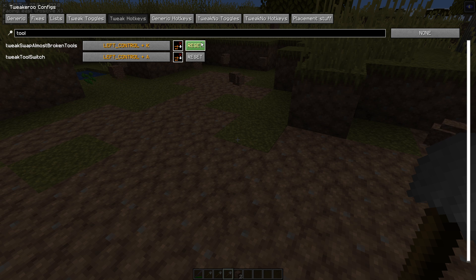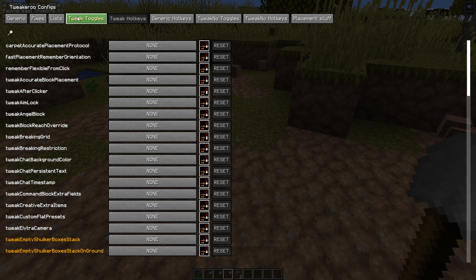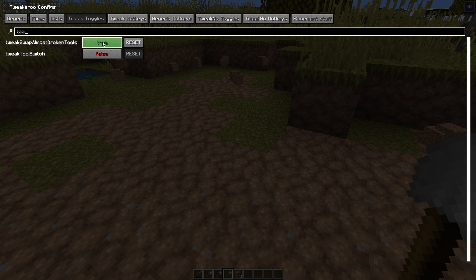You know it works because that got lit up. Press escape twice to come out, and now use that key combo to turn it on and off. If you go X plus C again and go into tweak toggles and search 'tools', you can also turn it on and off there if you do not want to set a hotkey.